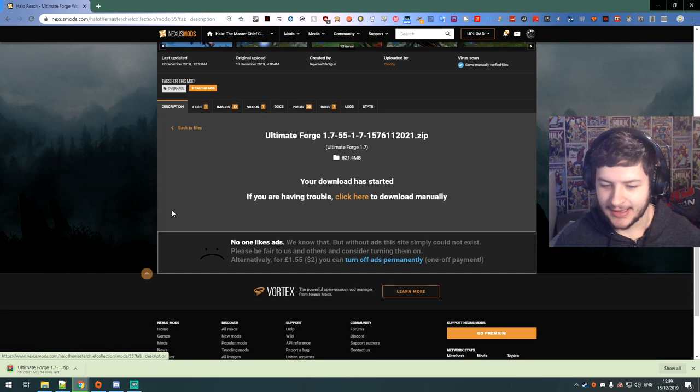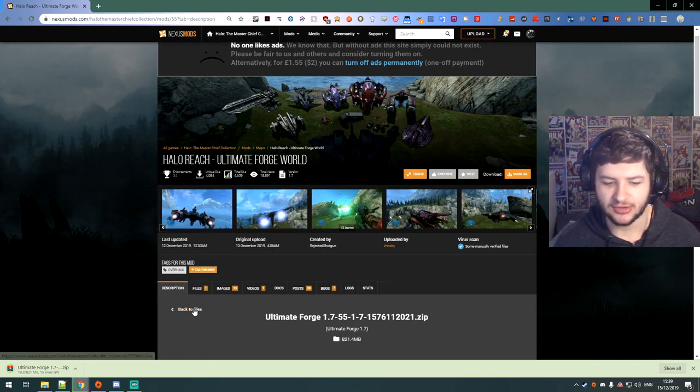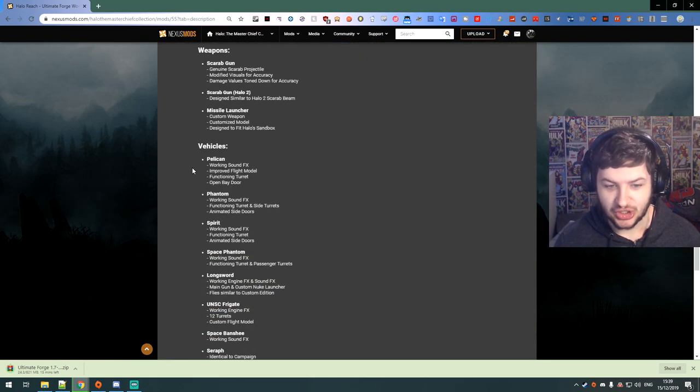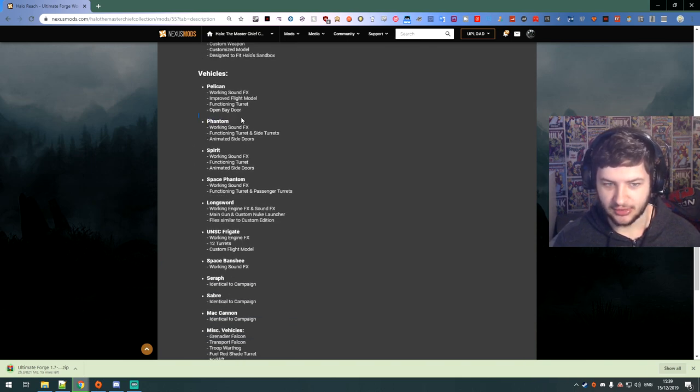The interesting thing is you don't just fly a random vehicle like a prop and that's it. They've actually gone the extra mile and customised this so well. If we look at the phantom, which you can't usually drive in the game — it's now got animated side doors, the turret and side turrets work, and it has the sound effects. They've literally done everything: fixed the sound effects, got all the animations working from single player, and added all these intricate details to make it immersive and realistic.